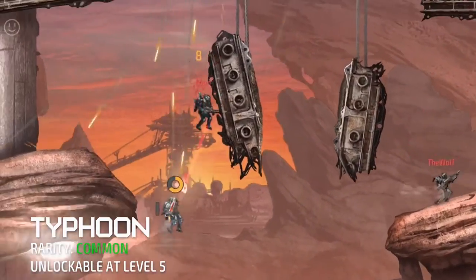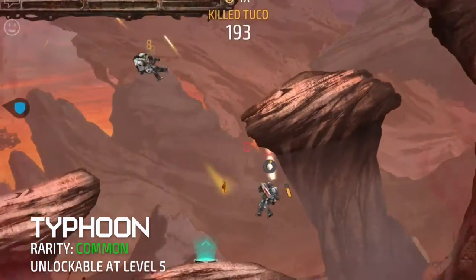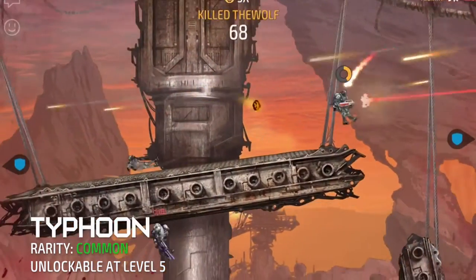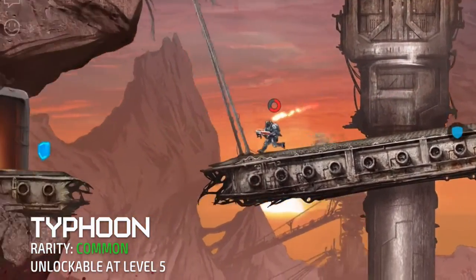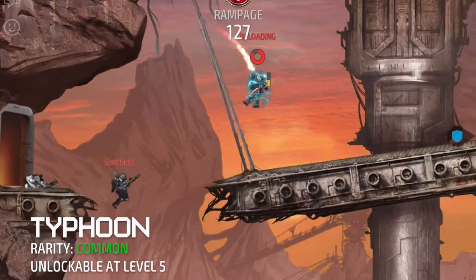Because of how light the weapon is, your mobility increases, allowing you to be more mobile in retreating and giving chase. I recommend using this weapon if you happen to like being the aggressive type. The Typhoon is great when in the midst of combat, especially for its fast reload time, allowing you to quickly finish off enemies.